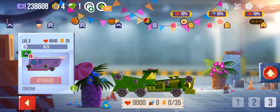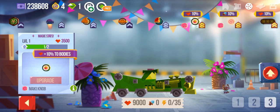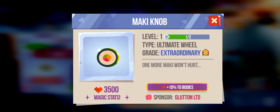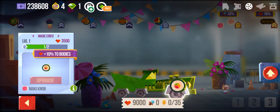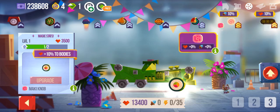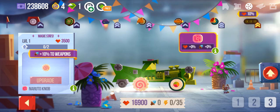First we're going to go with the wheels. I have these — they're both part of the Glutton LTD, so they're all part of that. I attach that one to the front because I think it's the smallest and easiest to put on the front. And then we have the Naruto Knob. I have no clue why it's called that, but we got the Naruto Knob and it has 10% damage increase to weapons.